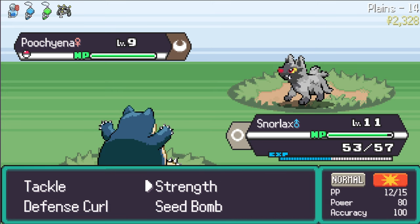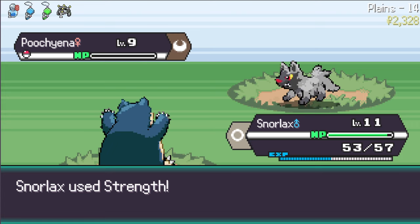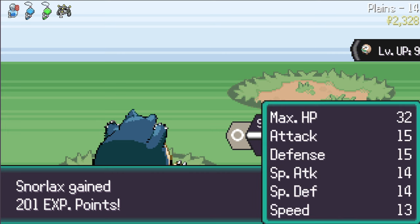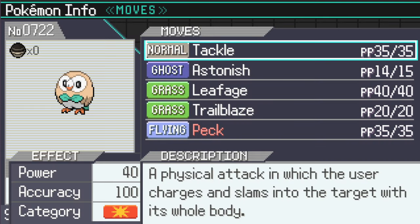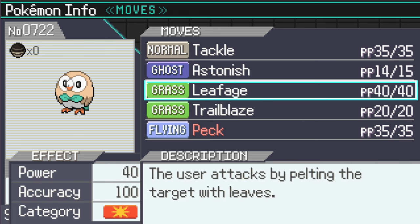I will not switch Pokemon - I will use Strength. Dark and normal type share a weakness, and I've already got a rock type that does the same thing. So I'm looking for more things. Rowlet wants to learn Peck - that can be good against fighting types. Let's get rid of Leafage.